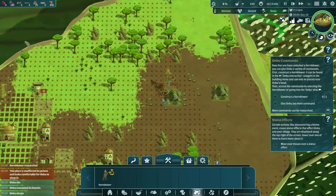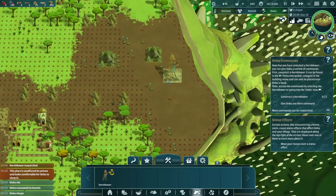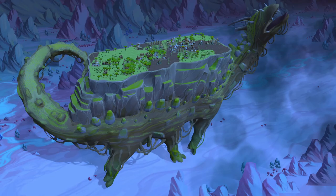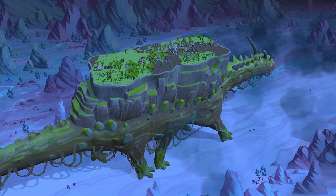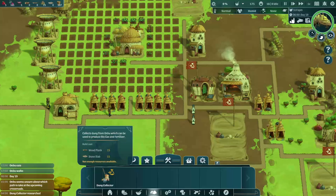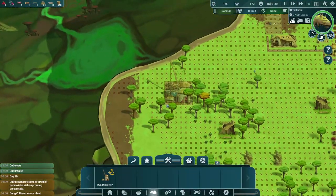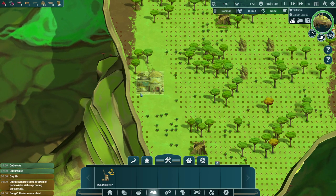A hornblower can be built to issue commands to Anbu, influencing its behavior, but can only be placed near the front where Anbu's ears are. You can also feed Anbu using a massive trebuchet to catapult food into its mouth — again required to be placed towards the front. And because Anbu is a living being that eventually passes the food it eats, you can also build an aptly named dung collector to harvest its droppings, and I'll give you one guess as to where that building has to go.